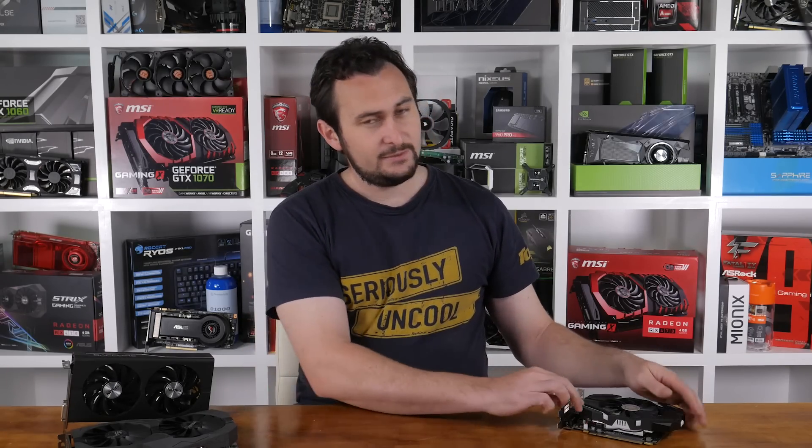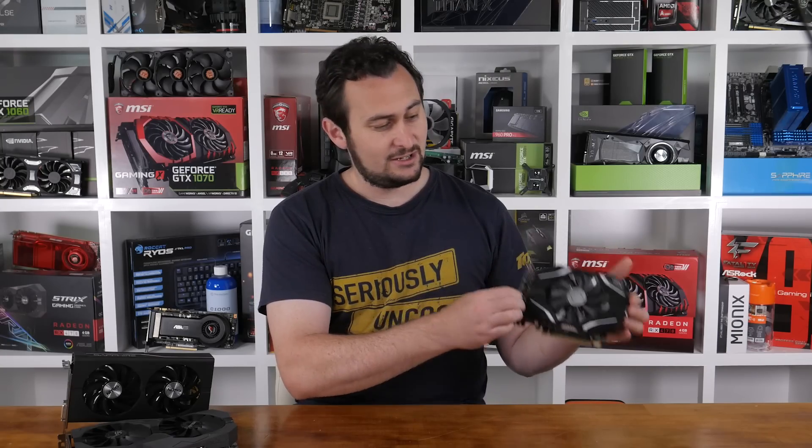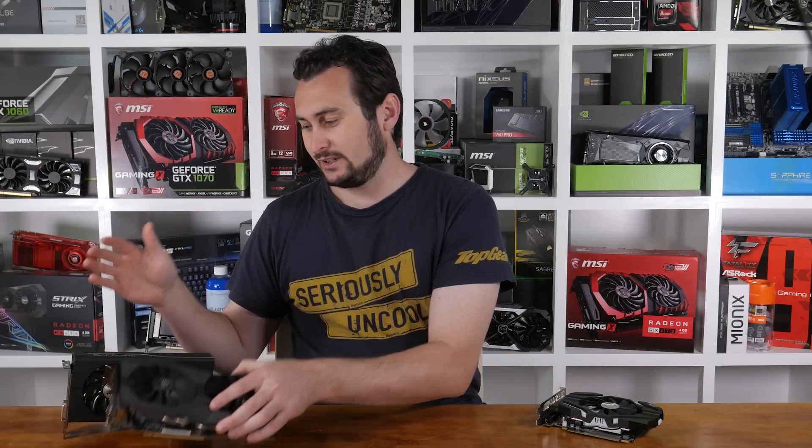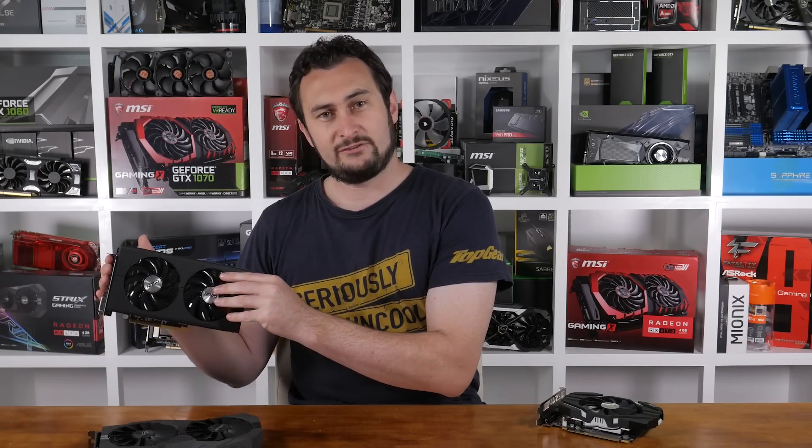Hey guys, welcome back to another Hardware Unboxed video. Today we're looking at graphics cards that cost well under $200 US. So if you're in the market for such a product then hopefully we can steer you in the right direction. On hand we have the GTX 1050 Ti along with the RX 470 4GB card and the RX 460 4GB card. On the menu we have 25 games and that should be more than enough to give us a clear picture of where things are at.